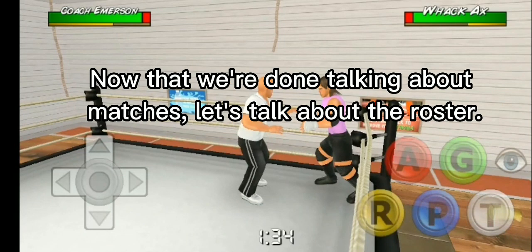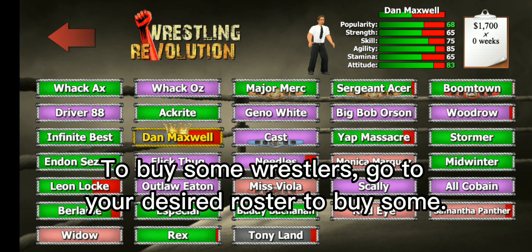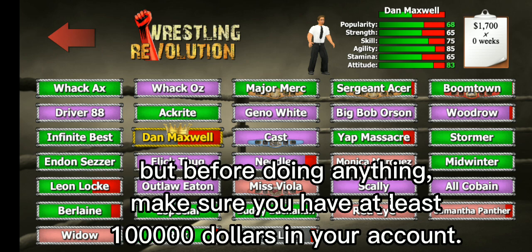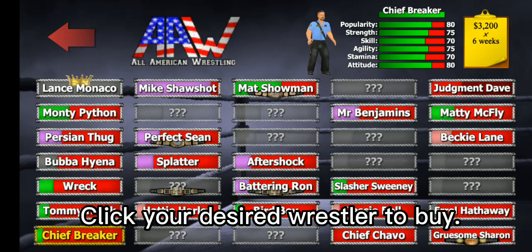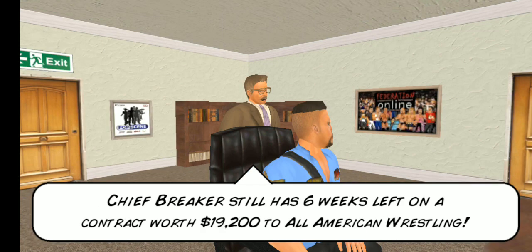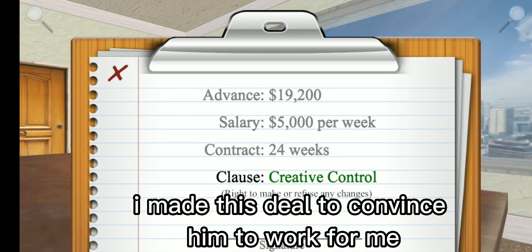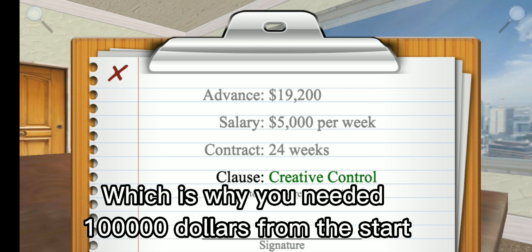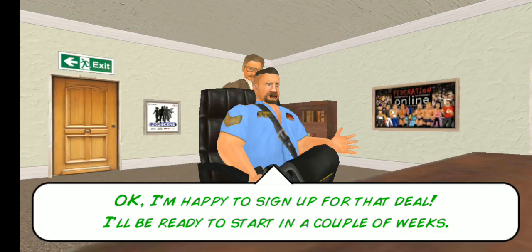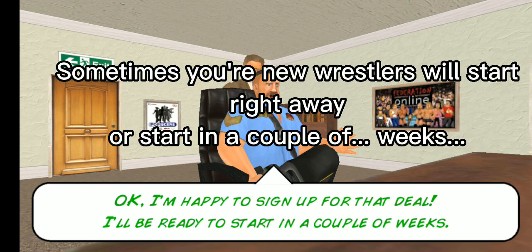Now that we're done talking about matches, let's talk about the roster. You can't stick with the same wrestlers forever — sometimes you need to juggle around wrestlers. To buy some wrestlers, go to your desired roster to buy some. But before doing anything, make sure you have at least $100,000 in your account. Click your desired wrestler to buy. Chief Breaker still has six weeks left on a contract worth $19,200 to All-American Wrestling, but we're prepared to make a deal to make everybody happy. I made this deal to convince him to work for me, which is why you needed $100,000 from the start. Sometimes your new wrestlers will start right away or start in a couple of weeks.